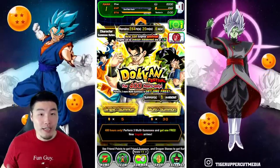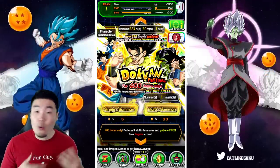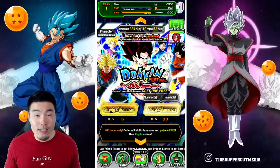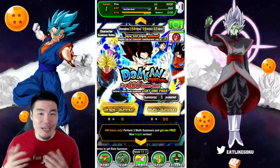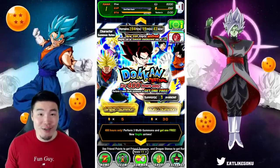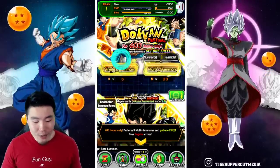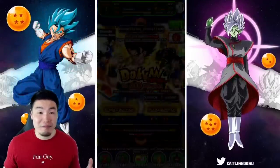That gives you a lot of chances to get the units you want for your new account, whether it be Gogeta and Vegito — obviously you want to try to get both if you can — but also the OG Gogeta, OG Vegito, Int Cell, AGL Gohan, Tech Trunks, AGL Zamasu, whatever you want. You get quite a few chances to pull them and get that dream starter account. That's the purpose of today's video. Let's actually try to do a few summons here and see if we can get something good.